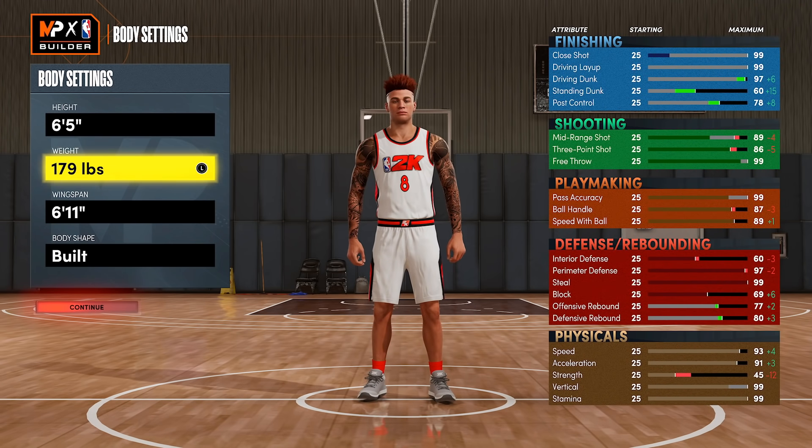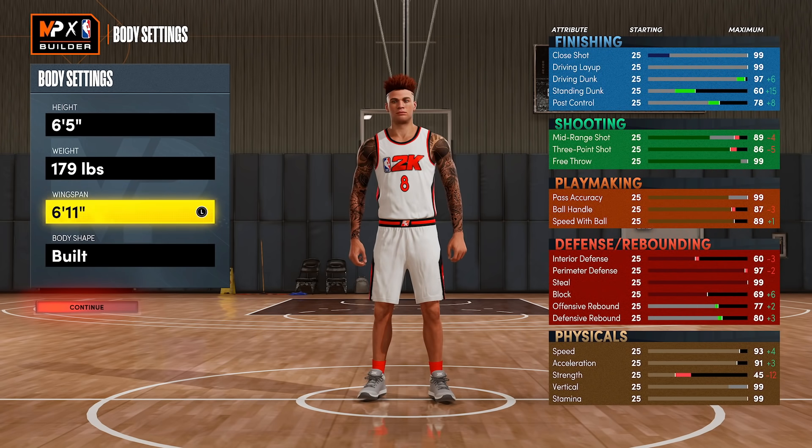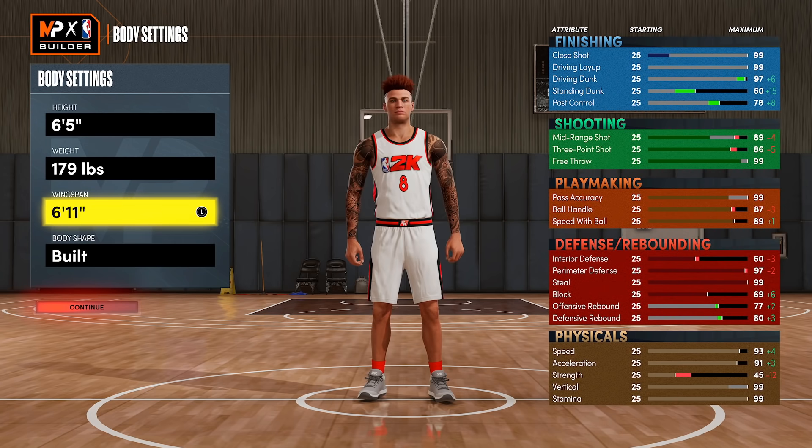Coming back to this build — the six foot five the way I have it currently set up is to still get gold unpluckable with the 87 ball handle, which puts my wingspan down to 6'11. It also gives me 86 three-pointer. It doesn't hurt anything much — it only drops perimeter defense and rebounding. But we're going to talk about making this a pure lockdown where you don't care about ball handling, just playing good defense and spotting up.